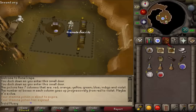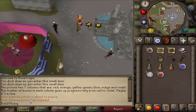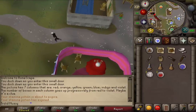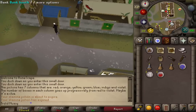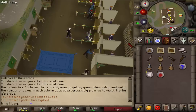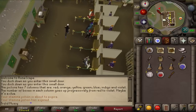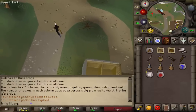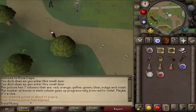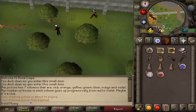I will be using a Varrock teleport to go to the fairy ring just west of the Grand Exchange. But first I'm going to need to grab my dramen staff because I haven't completed the elite Lumbridge diaries yet. You could also simply use a Nightmare Zone teleport.